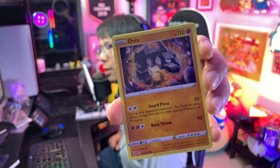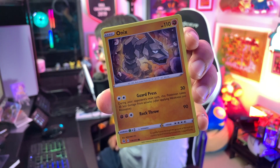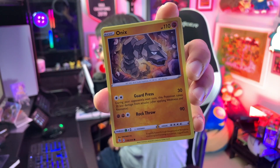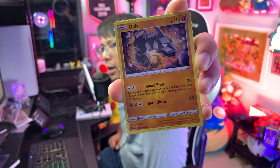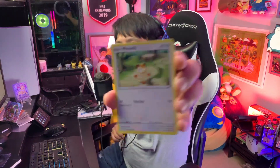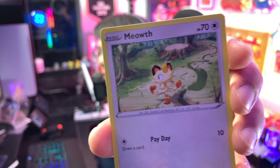A Gen One for everybody — we've got Onyx. Guard Press: 30 damage, and during your opponent's next turn this Pokemon takes 30 less damage. It's not bad, especially with Double Turbo Energy coming into the format once Brilliant Stars comes out. But really Onyx isn't going to do a lot. Also Meowth — cute art.